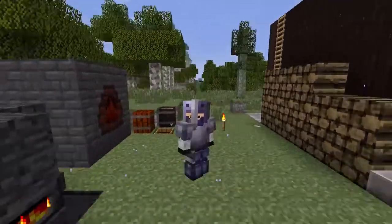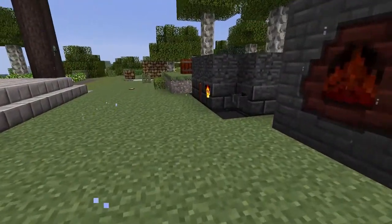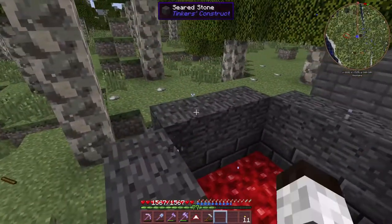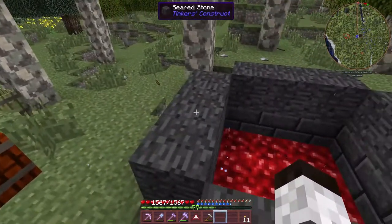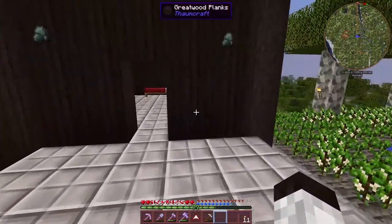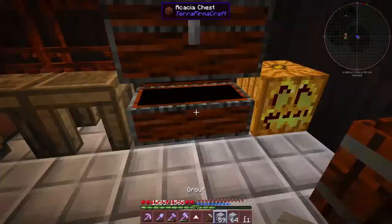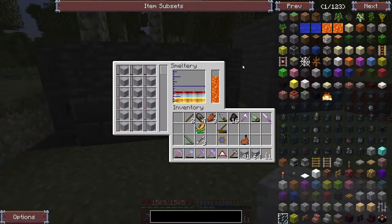Welcome back to Terra Firma Craft Reloaded. There have already been a few changes - I went ahead and upgraded the smeltery off camera right after the last recording. The top looks a little different - it's seared stone instead of seared bricks, because I couldn't figure out how to turn seared stone into seared bricks without making a different type of chisel. But I found an amazing way to process my grout: I can just take the grout and put it directly in the smeltery. You'd think I would have figured that out sooner, but it did work.